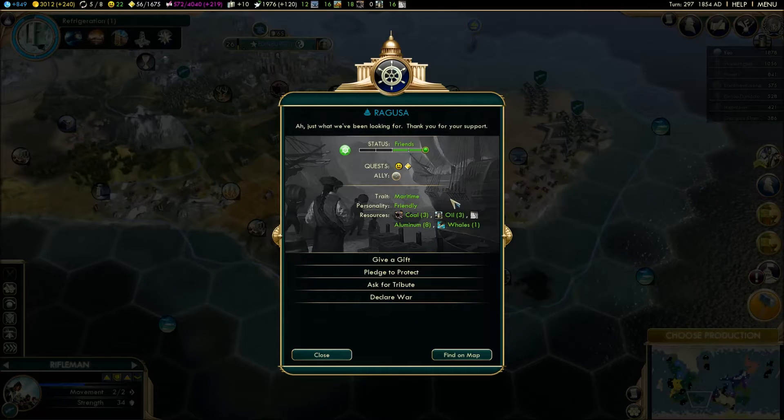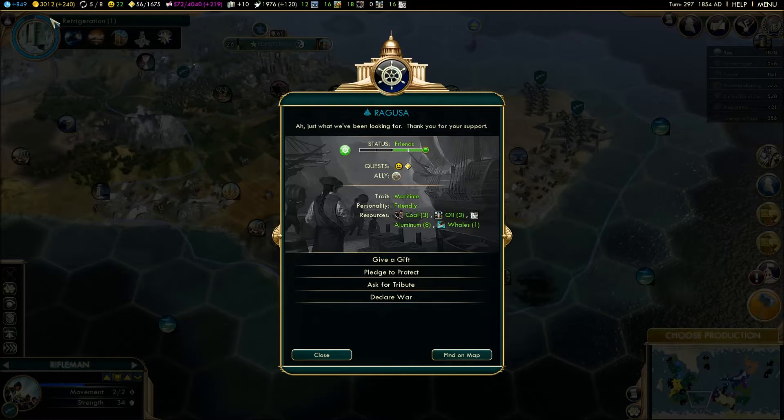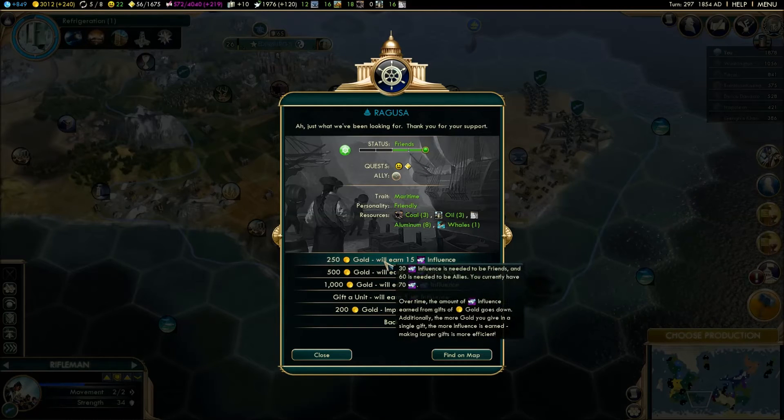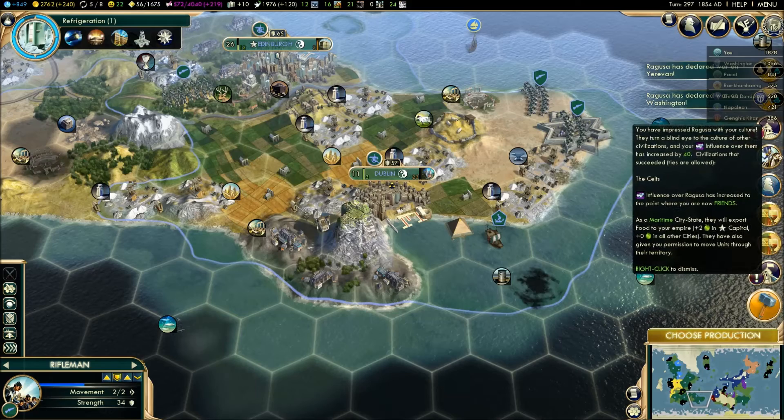It's not enough to put us as friends - or, I mean, it's enough to put us friends but not allied. Do I give more? Maybe this? Oh good, nice. 750 was all we needed. So there we go - we have another city-state on our side. Good.